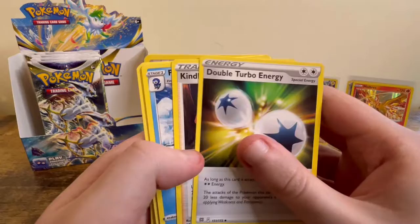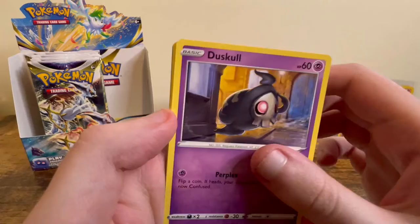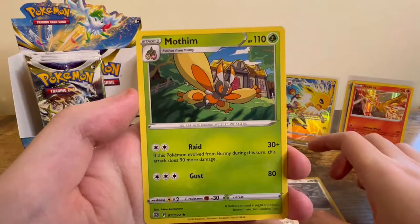With these markers, it definitely makes the pack trick a lot easier. Kindler, Prinplup, Farfetch'd, Duskull, Grimer, Shinx, Bidoof, Castform, and Mothrim.